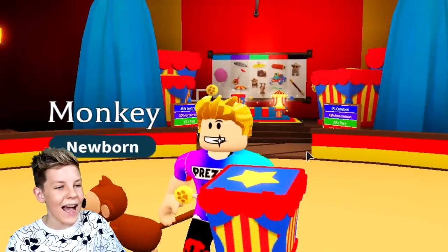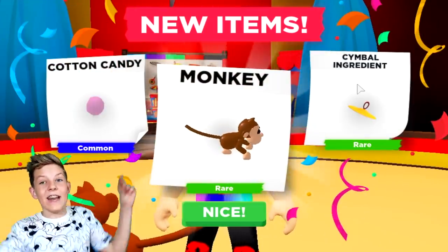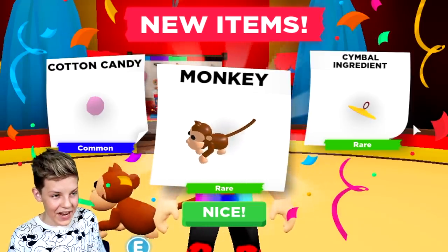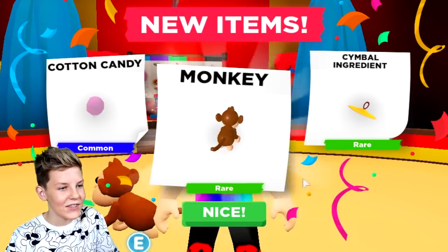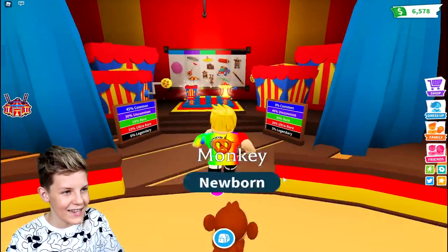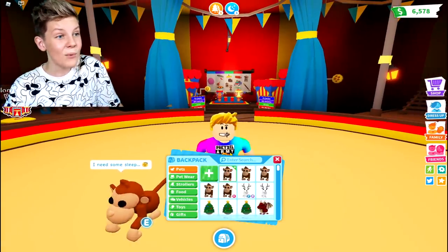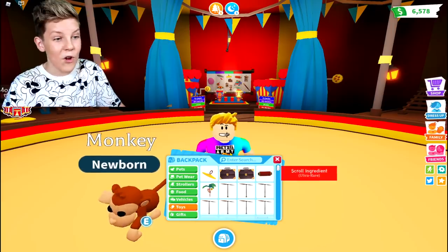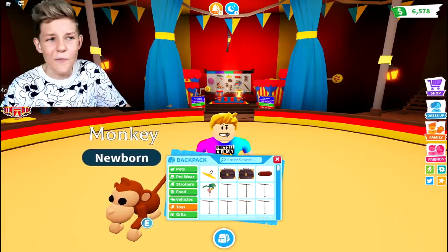Now a million dreams is just repeating in my head. Let's open this next one. We got a simple ingredient and cotton candy. So far we've got one simple ingredient — we need two more simple ingredients to get the toy monkey. That's so good. If we go into toys, we've got four ingredients already from only five boxes.